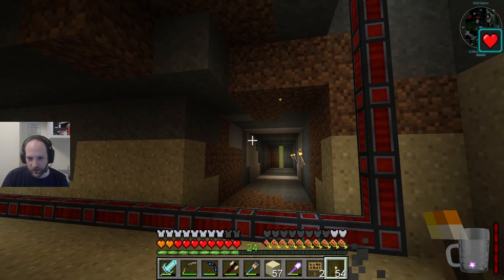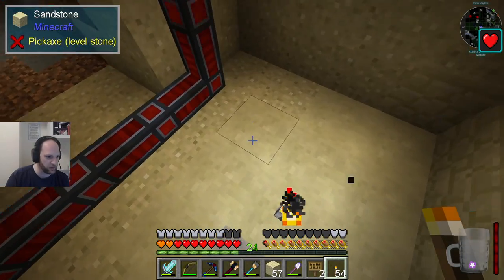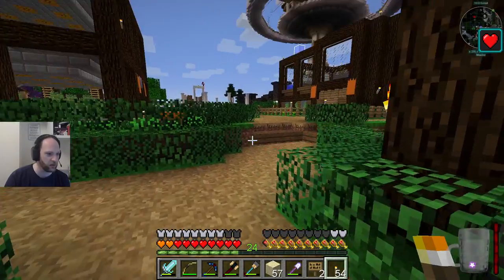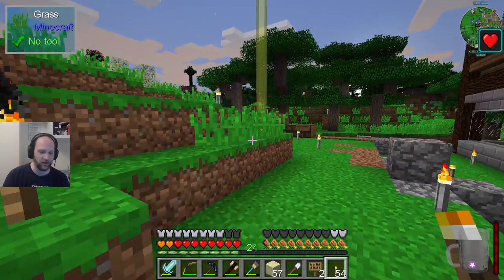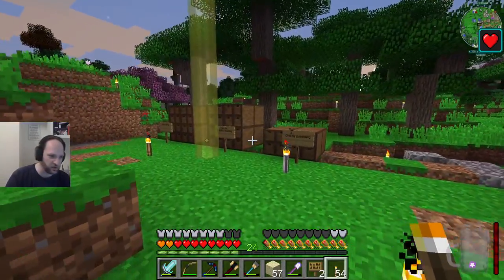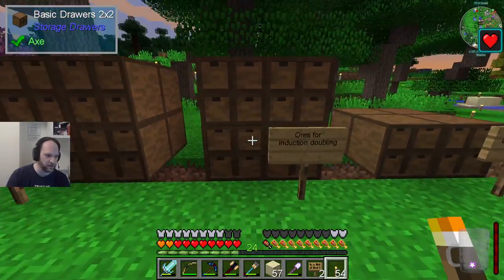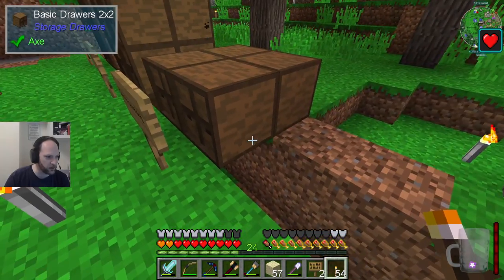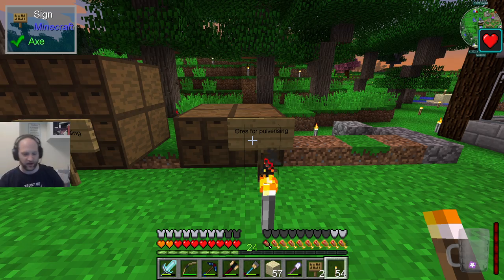Now there are ways we can do this so that it's not a problem, but the main easiest thing is: if we lock the drawers that Tristan's just put down, it will basically not send anything into the item ducts that cannot be stored at the other end. So we don't need to put any filters on — all we do is we put the things in here that we want, and then lock them. I believe that is the case.